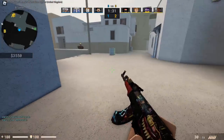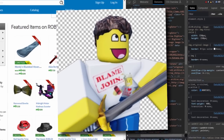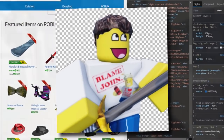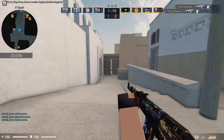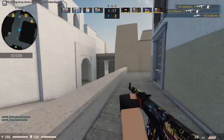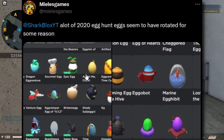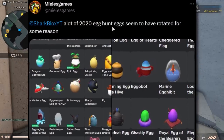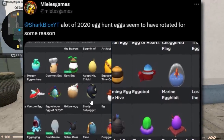How does that even happen? This really does show how outdated some of the code is on the Roblox website — the fact that a glitch like this can even occur. They seriously need to update Shedletsky's code. I've been seeing so many website glitches recently. A user named Miles had a load of eggs from 2020 egg hunts and they've all rotated — how does that make any sense?